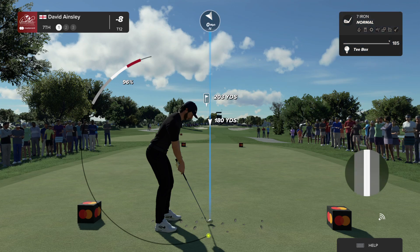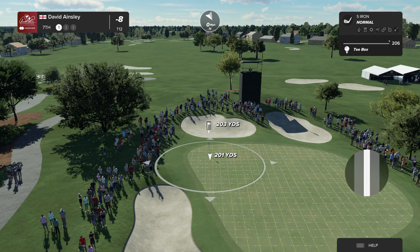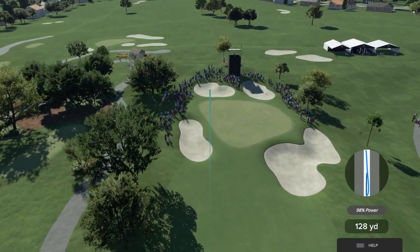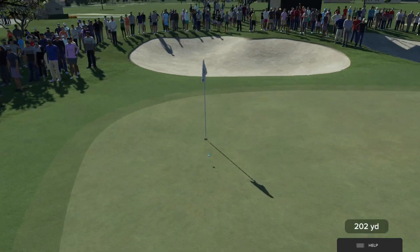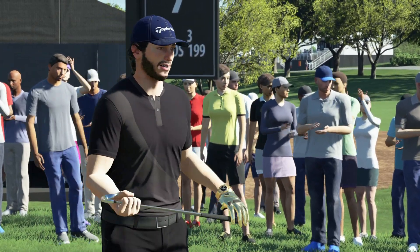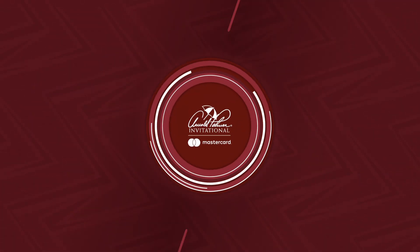Let's have a look at the seventh hole, a par three. Finally you have a green that pitches back towards you ever so slightly, Luke — but still coming into it with a good six or five iron from 195 yards, it's still a difficult task to get it close. This one's got eyes for the flagstick. Great shot — in the hole! Yes sir. Better than most. Let's take another look — hole in one! I could watch this on repeat.